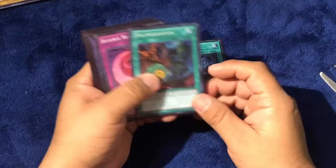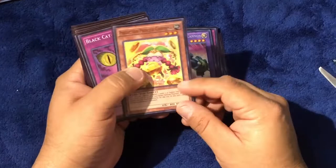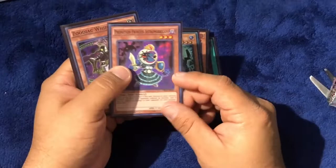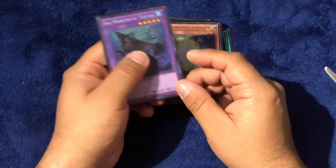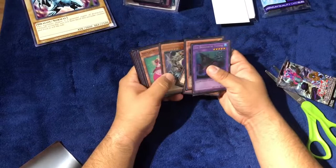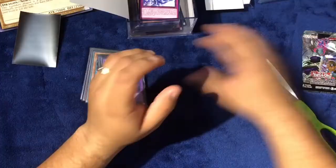Just a recap of what we pulled: Armor Blast, Polymerization, Reverse Reuse, Rocket Hermos Cannon, Prediction Princess, Black Cat, Aqua Actress, Infernoid Anuncu, Ram Clowder, Prediction Princess, Zodiac Whiptail, The White Stone of Ancients, and Sea Monster of Theseus. These will definitely go into my binder. If you'd like to see my binder, let me know in the comments — it's very thick so I might have to break it into two or three parts.